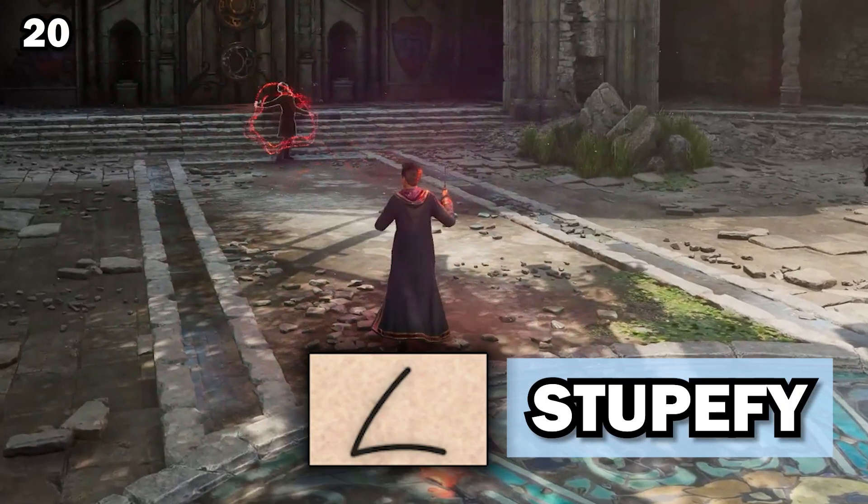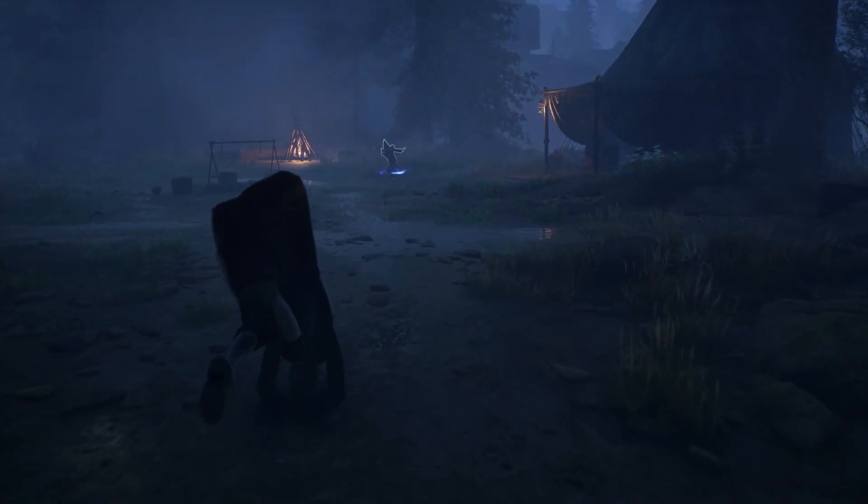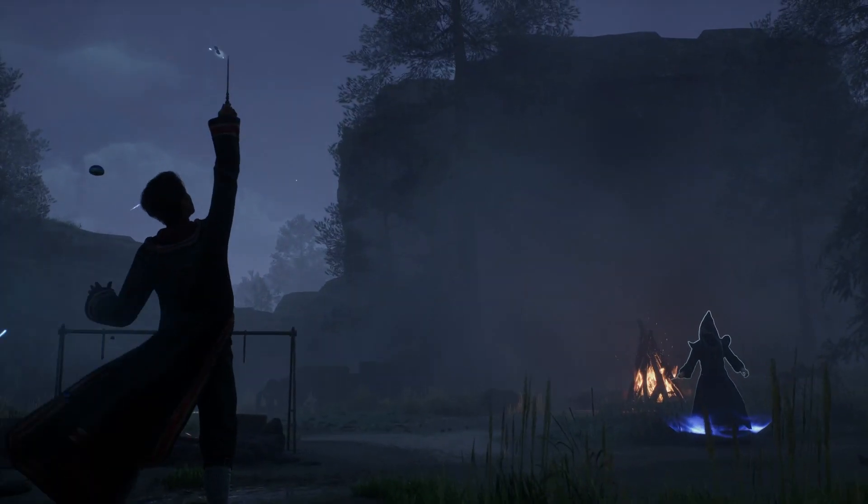Stupefy, the stunning spell, stuns the target, rendering them unconscious. Not included in this list is the mysterious ancient magic that we appear to wield that our professors don't even understand. I didn't include it because we don't know the incantations, we don't know anything about the spells — but it's there.